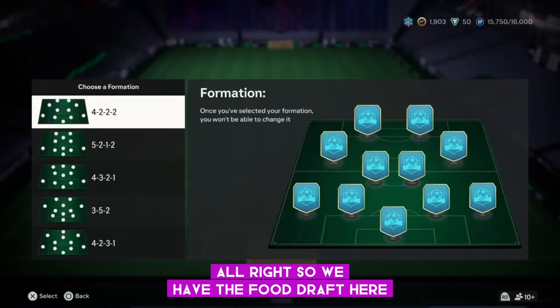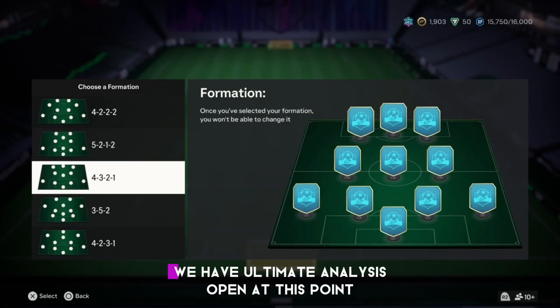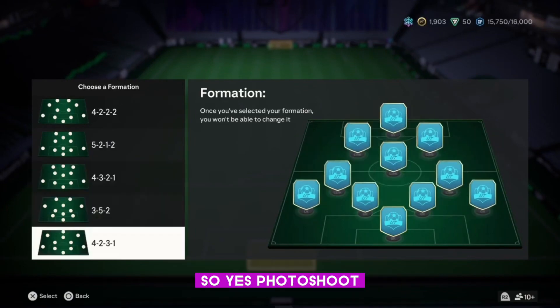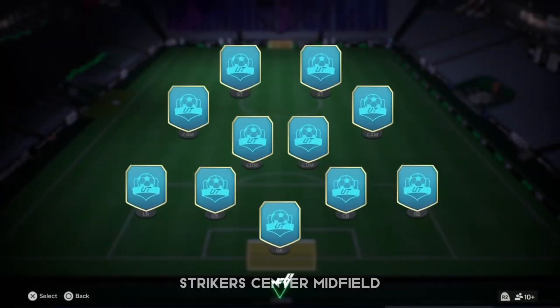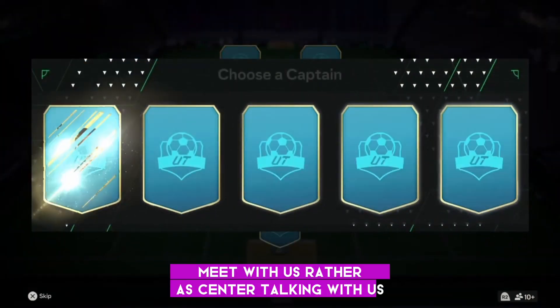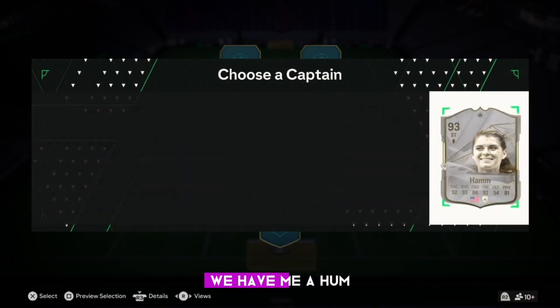Alright, so we have the Foot Draft here. We want to be the best team around. Ultimate Dynasties are open at this point. 4-2-3-1 would be a good formation, or 4-2-2-2. Let's go with 4-2-2-2. I want to see what we can build around this team — strikers, center midfield, center defensive midfielders, and center attacking midfielders.